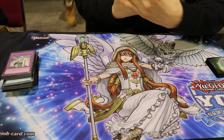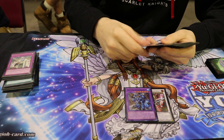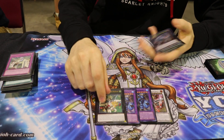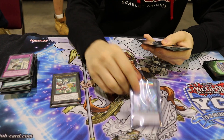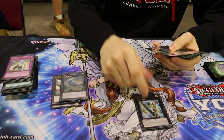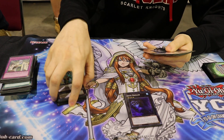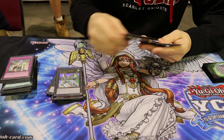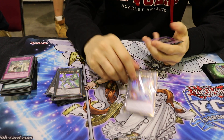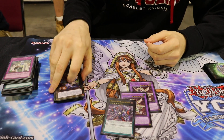For the extra deck: one Ignister, two Dynoster, one Magister, Diamond Dire Wolf, Utopia, Utopia Prime, and Lightning, one Dweller, one Castell, one Emeril, Hope Harbinger, two Odd-Eyes Vortex Dragon, and one Rebellion. All right, nice. Ladies and gentlemen, win a match number 14.